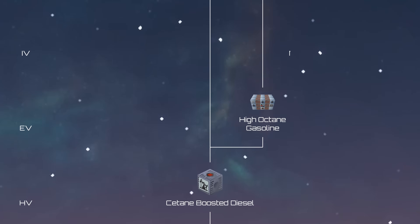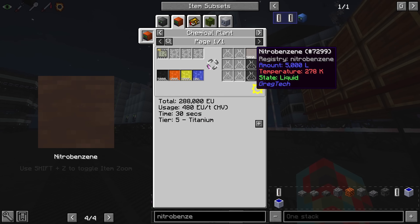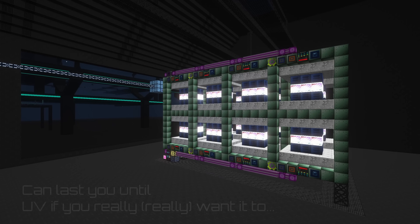Benzene remains strong until IV, when players unlock Nitrobenzene, which is a mix of Nitric Acid, Sulphuric Acid, Distilled Water, and Benzene. Nitrobenzene is much more energy-dense than regular Benzene, and if scaled appropriately with the right turbines, can last well into UV and possibly beyond.